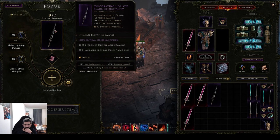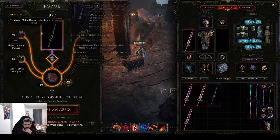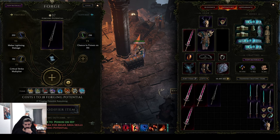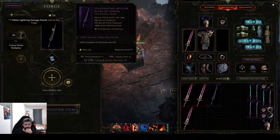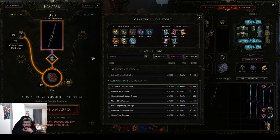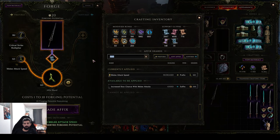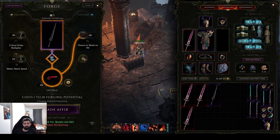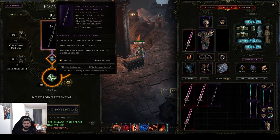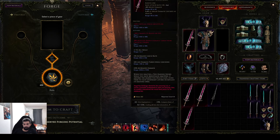Melee lightning, much crit multi — these are bad, and this is tier 5 already, so we need to do a removal here and hit something good. We hit it — probably not. We want attack speed, bleed, and crit. Yeah — damn it, man, as per usual.